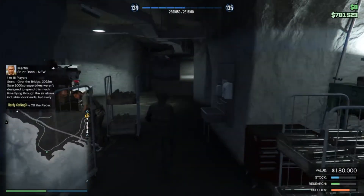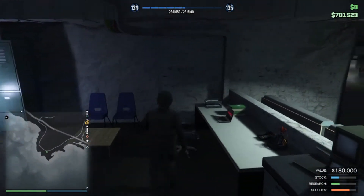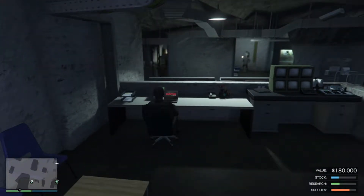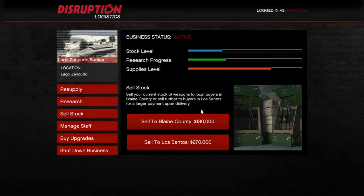The bunkers in general are actually pretty good at getting money. If I go to my laptop here and go down to sell stock, I can sell it for its current value of $180,000 and now I can sell it for $270,000. That's a pretty big increase, and if I make that full, I could potentially get over a million. So that's pretty good.